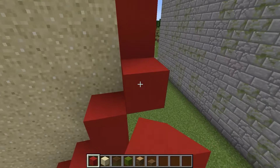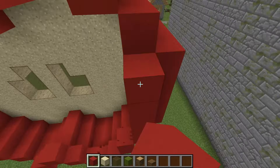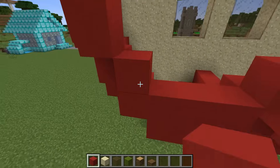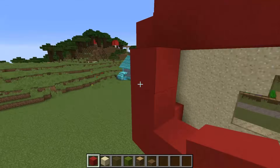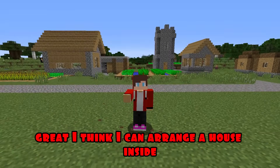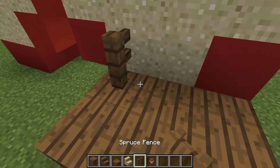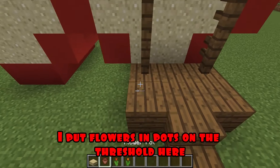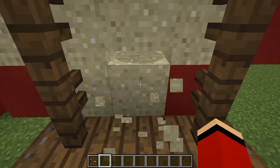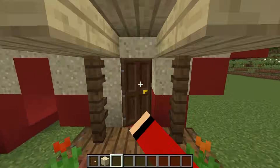I keep building the frame from the back. I'm completing four more blocks. Now I'm building a back wall. Almost finished. I'm doing great. I continue to build the framework. I think I can arrange a house inside. First, I need to build a vestibule. I put flowers in pots on the threshold. Here I'll put hatches. I make a passage and put the door. The sand fell from above, so I'll finish it.